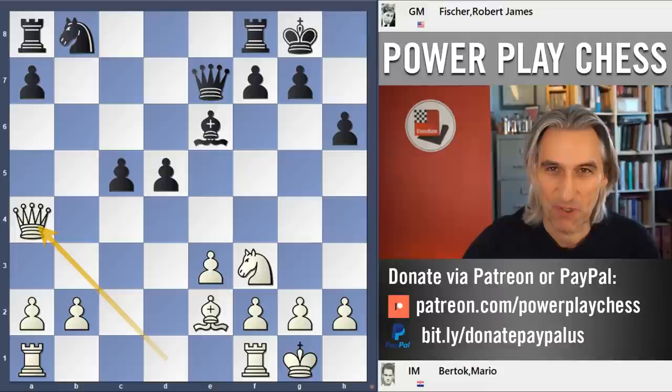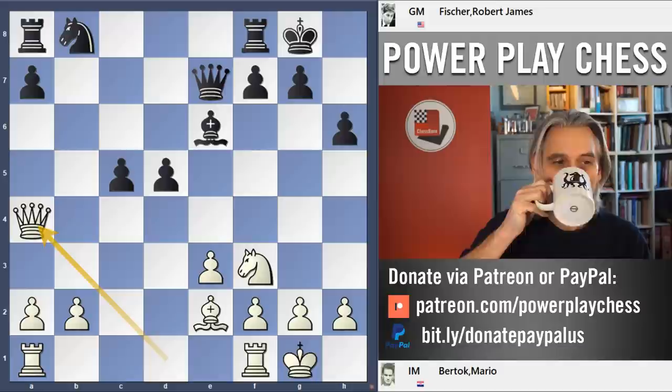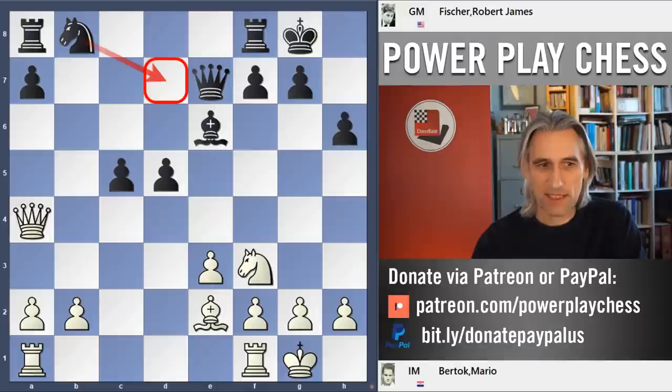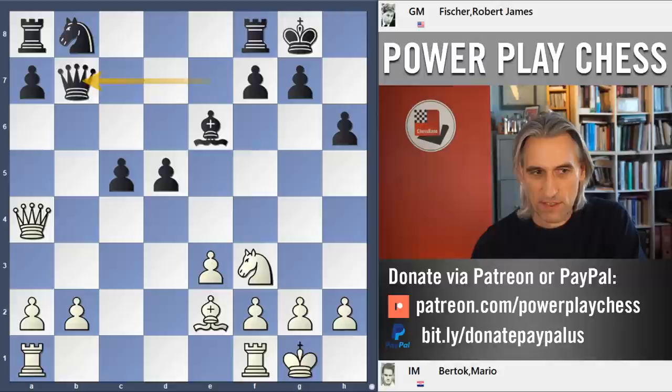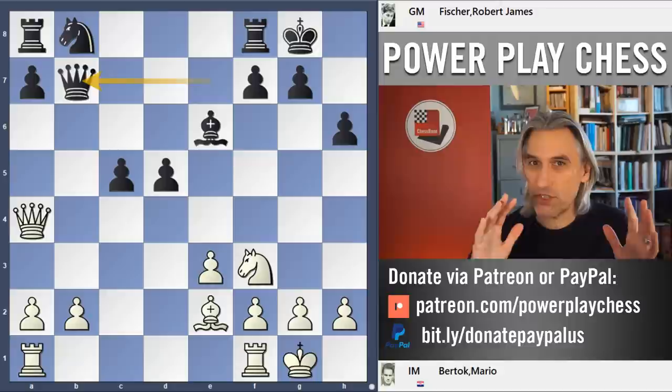Here's the first point where I'd like you to have a little think — how would you play here with black? The natural developing move is knight to d7, but Fischer played instead queen b7. This is an excellent square for the queen: it looks down the long diagonal but also down the b-file as well. After this, black's strategy just falls into place beautifully.